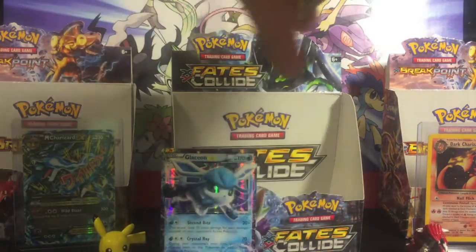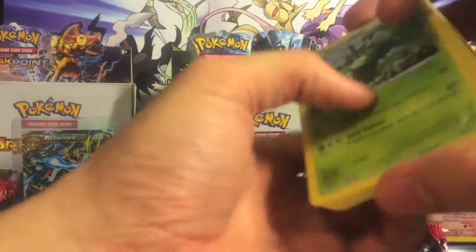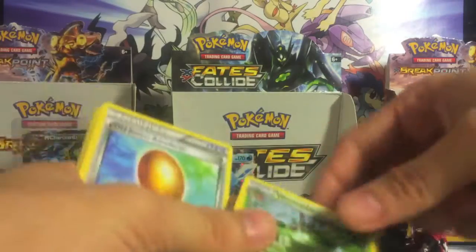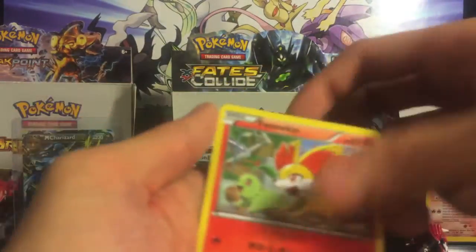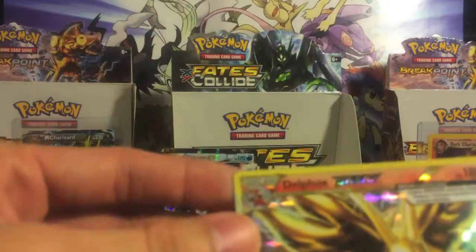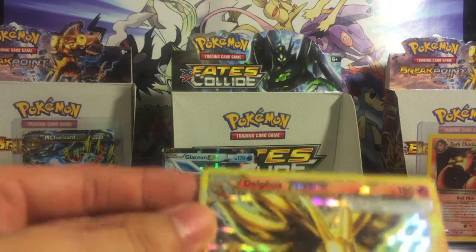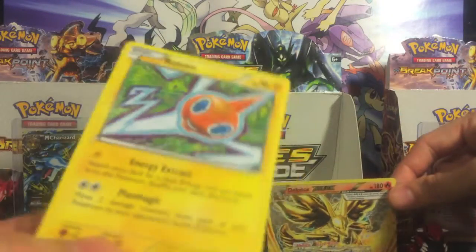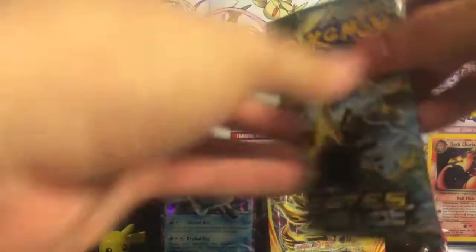So many ultra rares — and that code is so legit. I'll do a little recap of all the best pulls at the end of the video. Serenican, Snivy, Nespera — oh, another Break! That's insane, how many Break cards are in this set? We got the Delphox Break — that is awesome — and a Brodom Ram. Ram's a cool little dude.